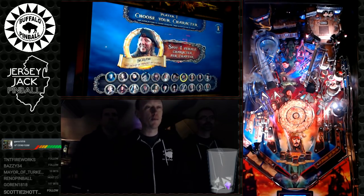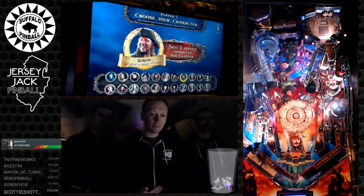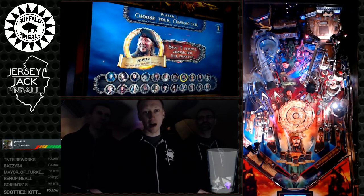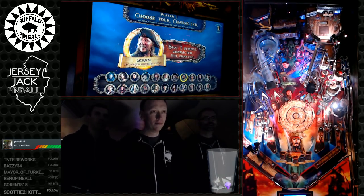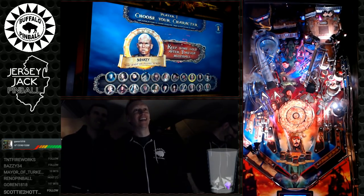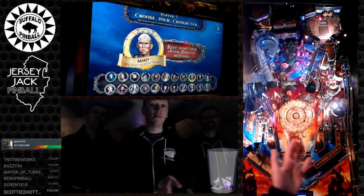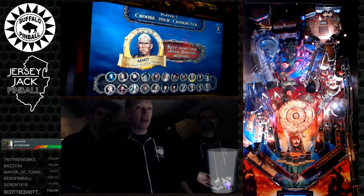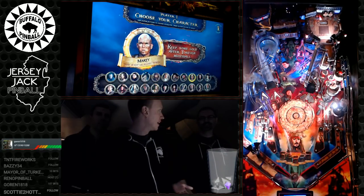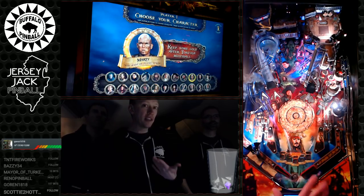Scrum: spots one female character per chapter. If the chapter you're playing has a woman in it, she's already qualified — you don't need to hit her shot. Marty: lets you keep some gold after Tortuga multiball ends and also accumulates gold faster, making it easier to reach Tortuga multiball. Not as bad as originally thought.